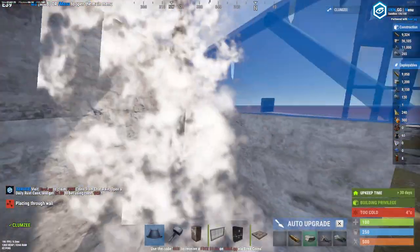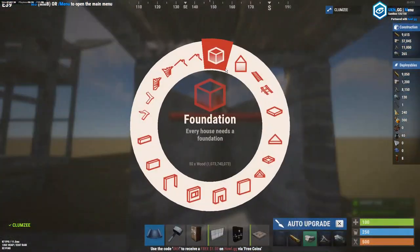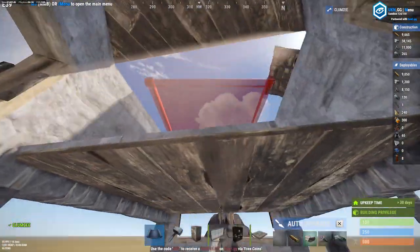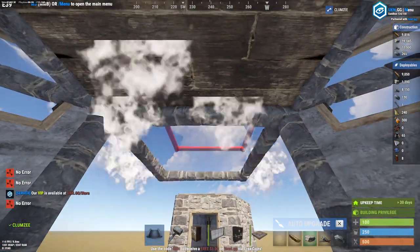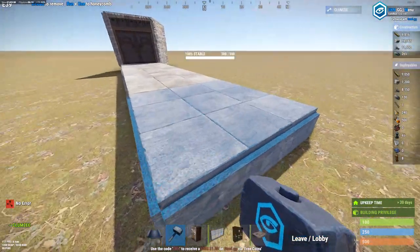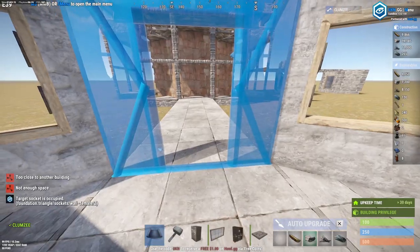I'm going to do some stylish gatehouses because who doesn't want to see if they're getting door-camped. Build these and one of these. Now you have little drop-off boxes — people can get your drop-off boxes, at least, and no one can get your actual drop-off boxes. Then connect this to your outer TC. Connect this to the outer too — you have to connect it to keep them up.